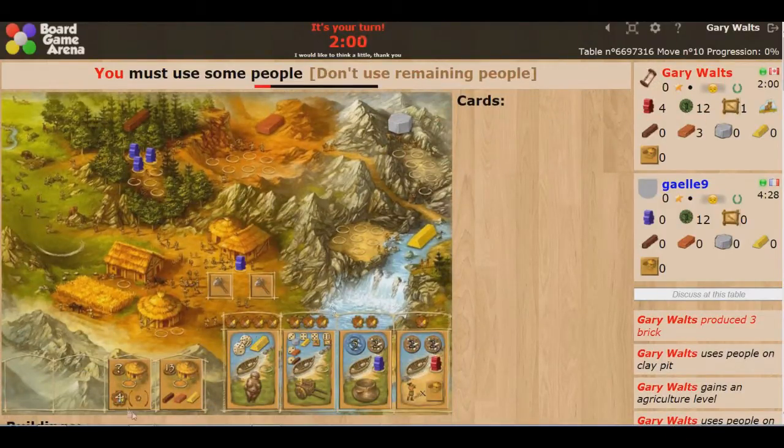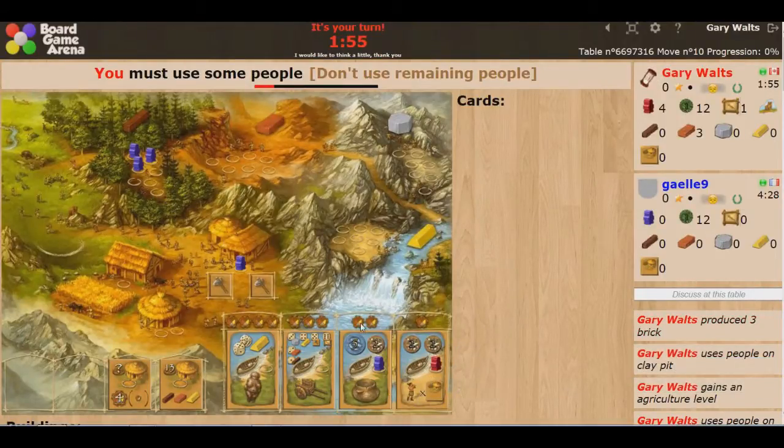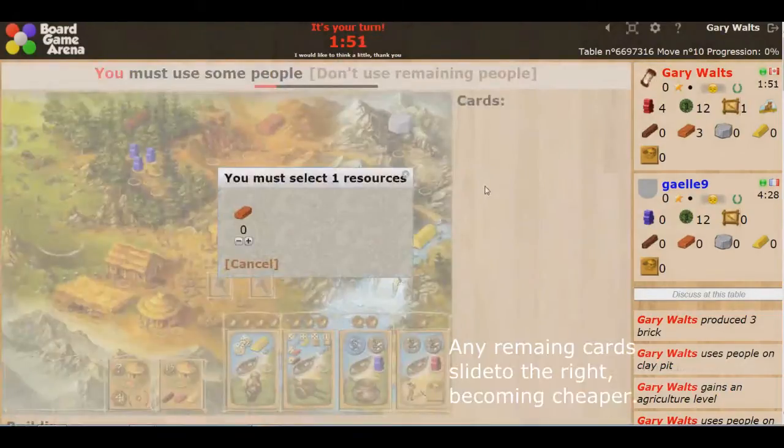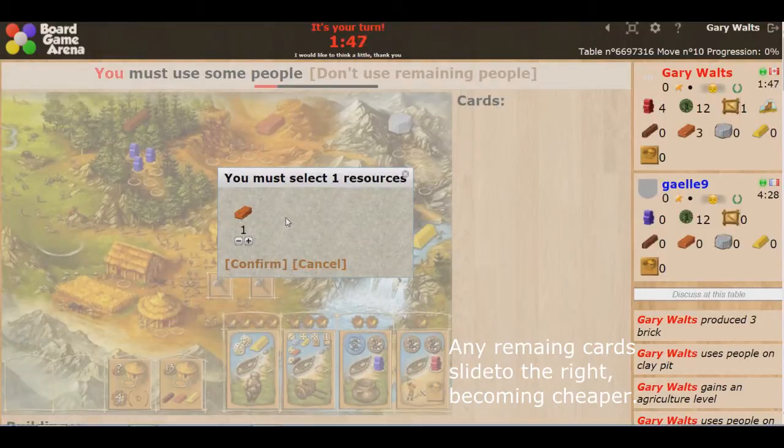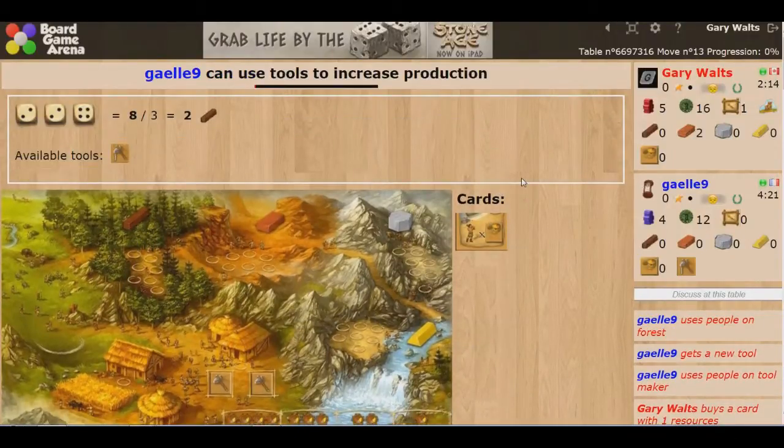Now I can use my clay here with these cards. These cards will give you all sorts of bonuses — they cost 1, 2, 3, or 4 resources. I played to the first card, so I can spend 1 resource to claim it. These cards give you all sorts of abilities: usually a one-shot effect and a long-term scoring bonus.